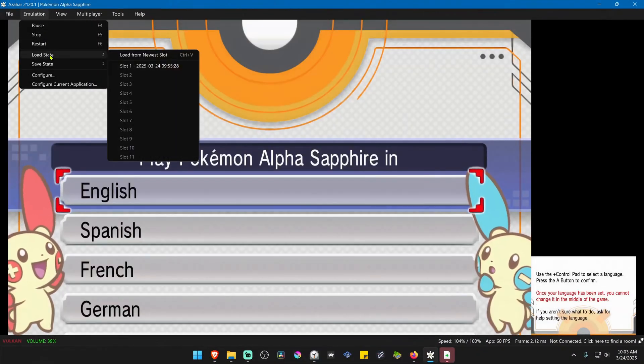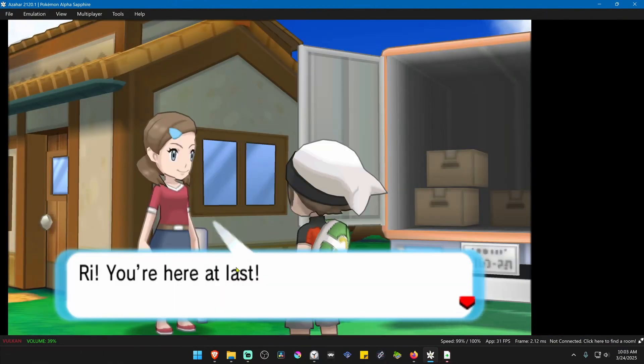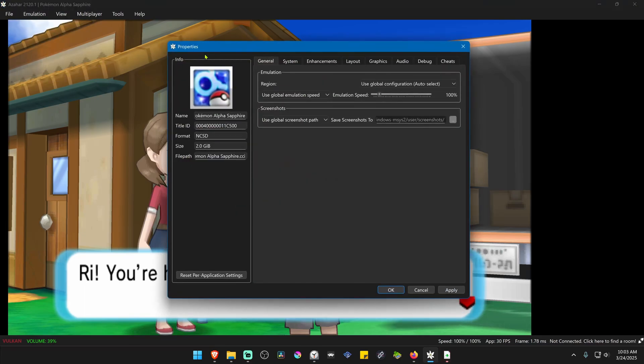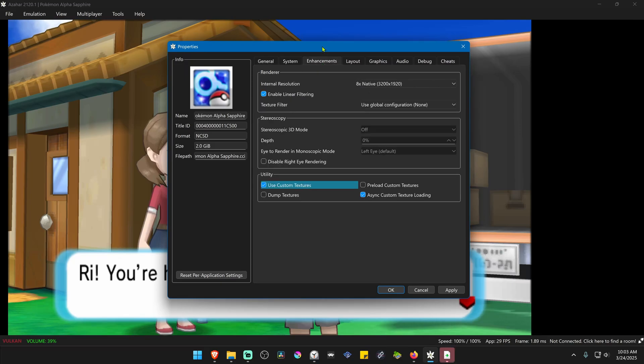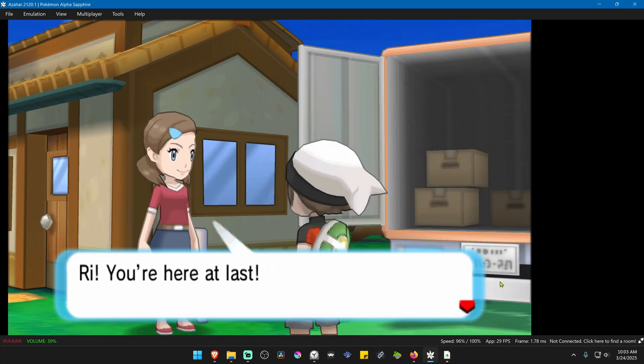When you load a save state, for some reason the textures do not load — I have no idea why. So if you go to emulation, configure current application — which is the game properties — then go to enhancements, turn the textures off, apply, then turn them on again, and apply again. Now they are loaded.